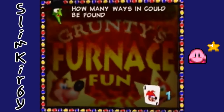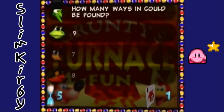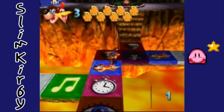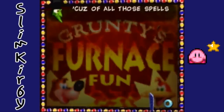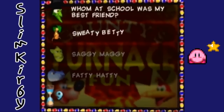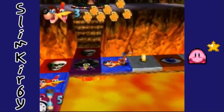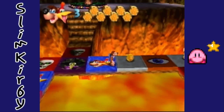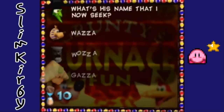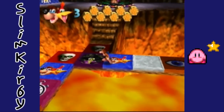The haunted mansion in my ground — how many ways in could be found? Oh god, there's like three windows at the bottom, two... it's gotta be at least nine. Yeah. Skip. Cause all these spells I lend — whom at school was my best friend? Saggy Maggie. I have a list of my facts on my computer right now. The walrus on Freezezy Peak — what's his name that I now seek? Wazza. Oh god, skulls aplenty over there.